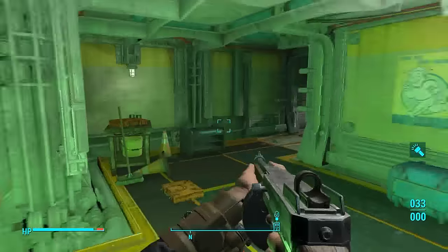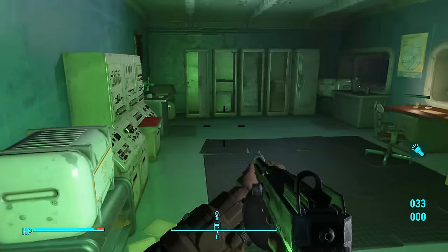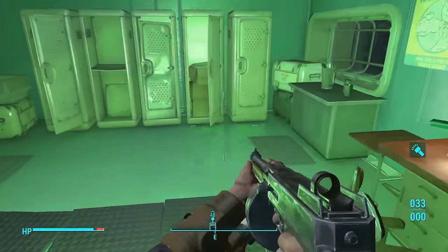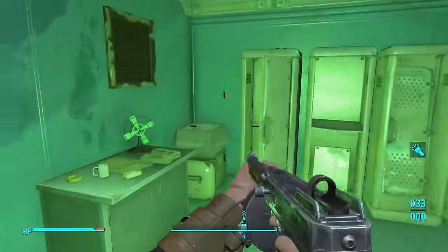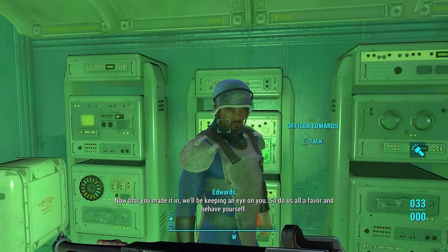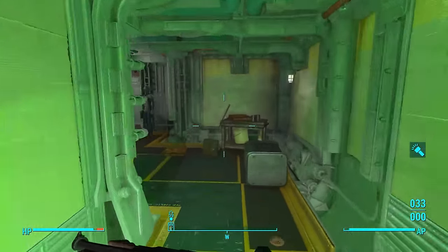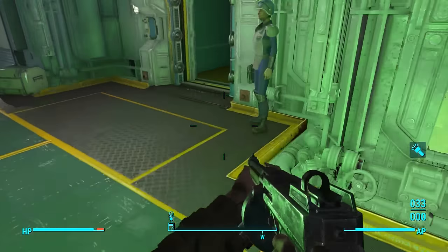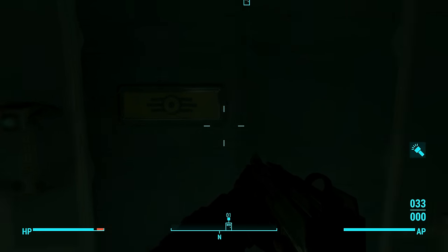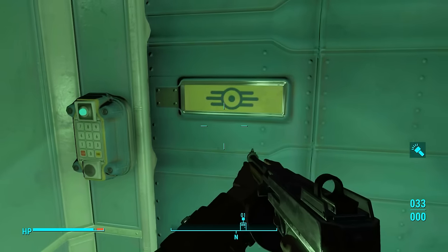Okay, you're pretty nice - a nice person at last. Why does everything here make noises? Stuff to steal - if I want to. Ooh, restored desk fan. Now that you've made it in, we'll be keeping an eye on you - so do us all a favour and behave yourself. Sir, yes sir. So much stuff I want to steal. Down we go. We are in like a small hill - this is really, really down.